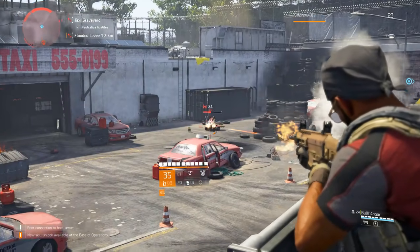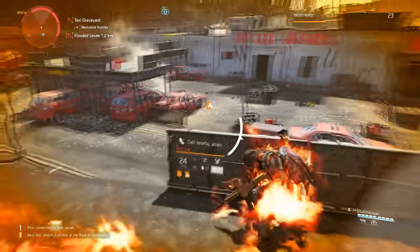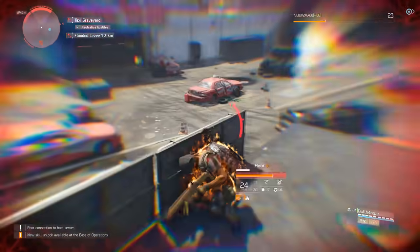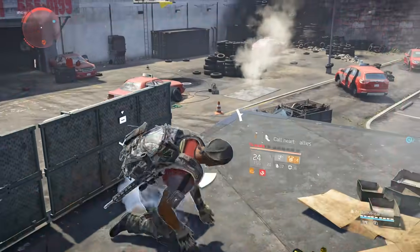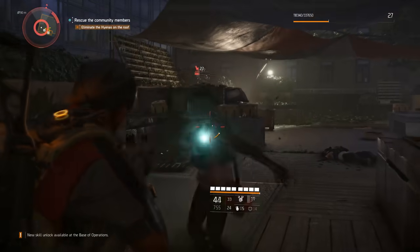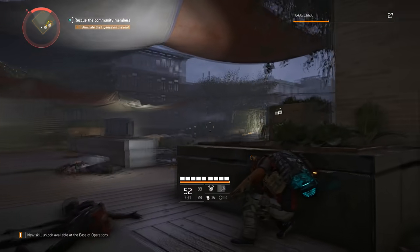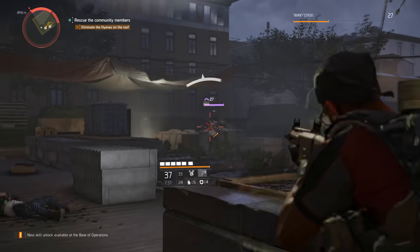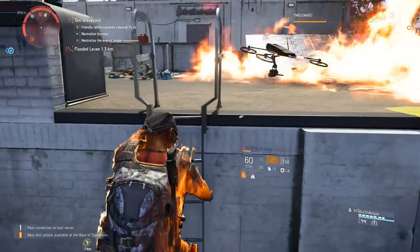Now we have the Division 2, and it's been noticeable to everyone who's played that every single agent will need to adjust their play styles because of the enemy AI behavior and damage. The enemy does significant amounts of damage, so in combat you have to play slightly differently — the Hyenas are prone to rush you, while the Black Tusks and True Sons use advanced tactics like flanking, and some enemies can lob explosive grenades at you even from distance while you're in cover.